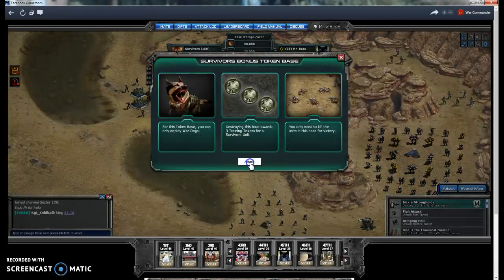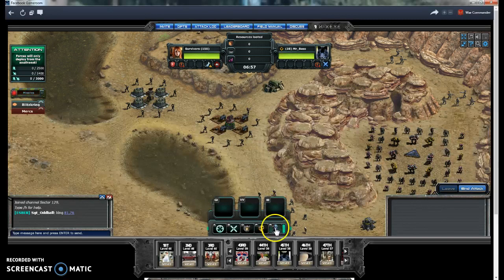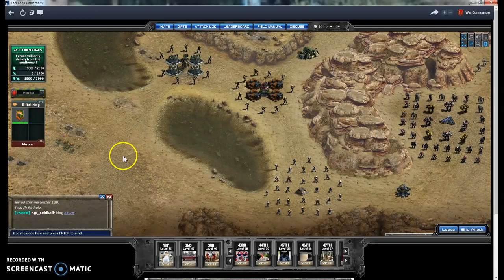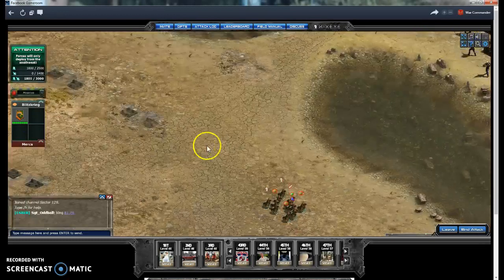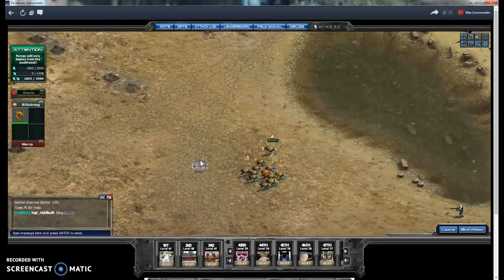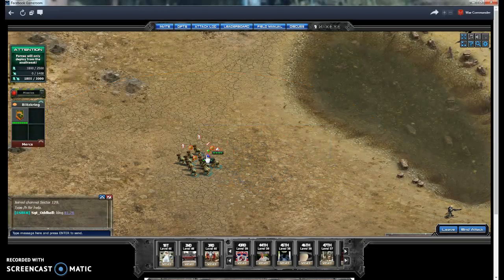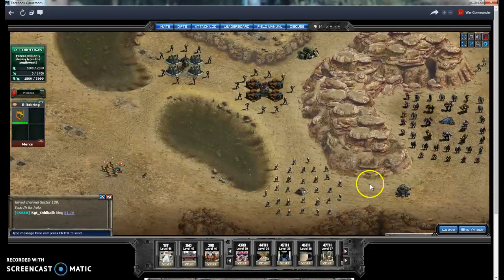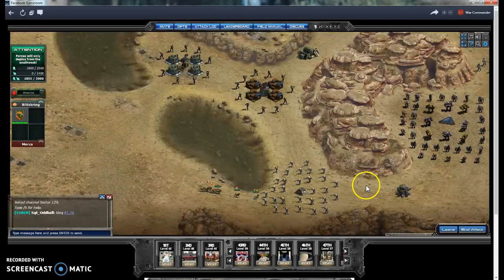First things first, Ruby off as always. This one I've put the minus 20% damage from bunkers — you don't need it because this is literally the first base I've done with it, but it will help. That one's got the speed bonus.